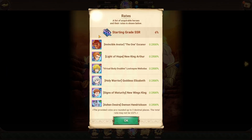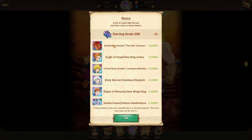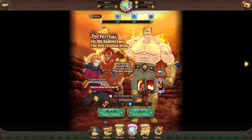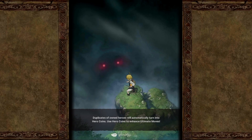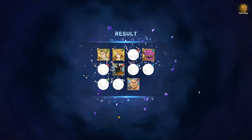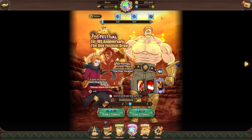If you get Escanor, go all the way to 900 to get Goddess Liz — she's the next best character. If you get Goddess Liz, go to 900 for The One. If you get both, go for more Demon Escanor since he's a DPS character. The festival units — Escanor, Lost Vayne, Meliodas, Goddess Liz, and Wrath King — are exclusive and very hard to get, only available during festivals.